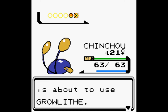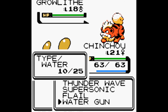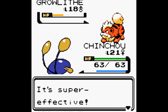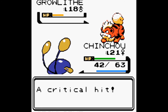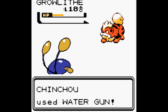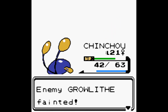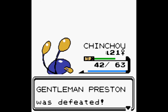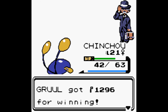Gentleman Preston sends out another Growlithe. It didn't even hit us the first time so we stay in. We use Water Gun — it does over half, and though Growlithe uses Bite for a critical hit doing 21 damage, another Water Gun finishes it. Super effective, Growlithe fainted, Chinchou gained 351. Gentleman Preston was defeated, we got 1296 for winning.